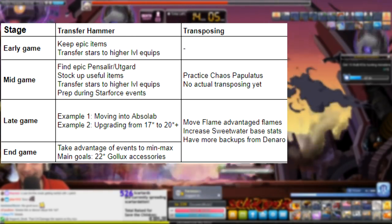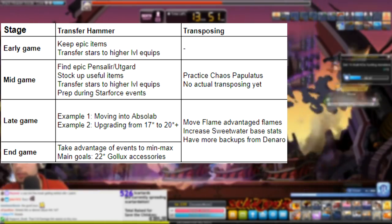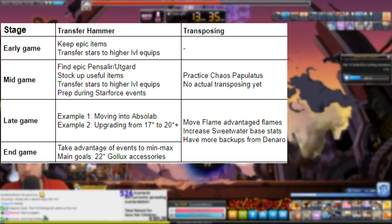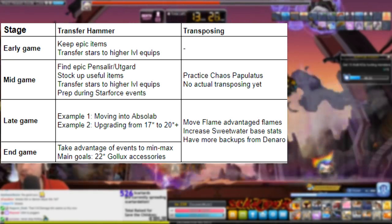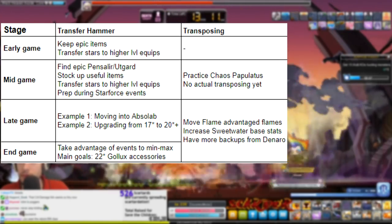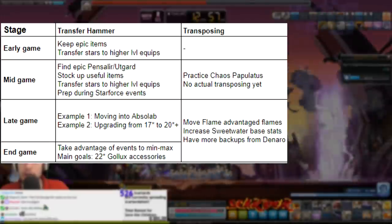First example is upgrading from a Tyrant Cape to an Abzalab Cape. If you get the Abzalab Cape right away, just star force it up — typically use a 30% star force event to get it up to 15, and then use a 5/10/15 100% event to get it from 15 to 17 with safeguarding. The other way, if you don't have the cape yet, is to hold onto your Tyrant Cape, star force one of your enraged Zuckum capes — since you have a few of these, you don't have to safeguard them, you can risk blowing them up at very low cost. Get to 15 stars during a 30% off star force event, hold onto it until a 5/10/15 100% star force event, then get it to 16, transfer it to the Abzalab Cape, get it to 16 again for free, and then star force it from 16 to 17 during that same event.